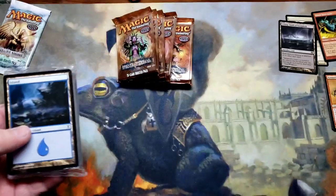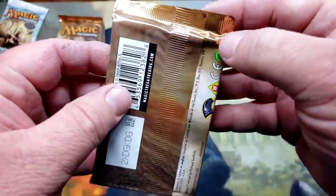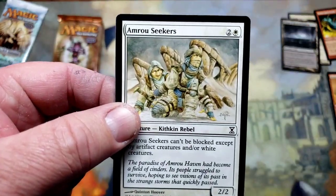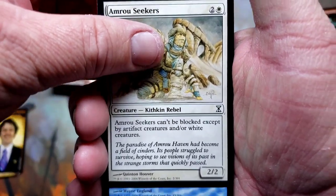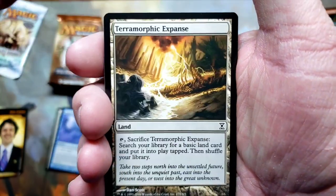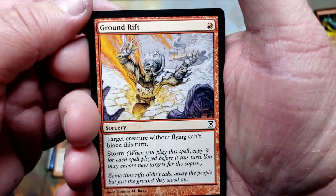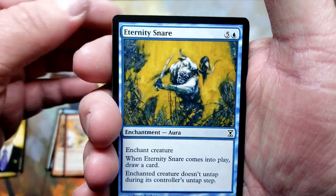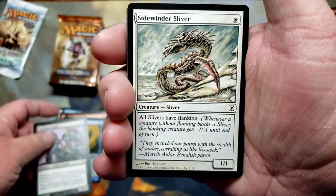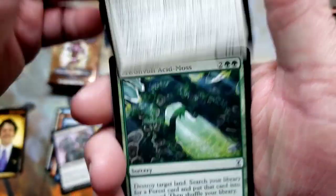This little pack of lands I'll probably just keep as is. Nine minutes into the video — here we go, there's no turning back now. Amrou Seekers, these cards feel nice. Temporal Eddy, Mogg War Marshal, Pteromorphic Expanse — we like those, let's put that in the cool guy pile. Ground Rift, Eternity Snare — look at that art! So beautiful... oh, it's a sliver! Ron Spencer, baby — we're putting that up here, we like those.